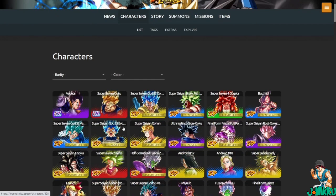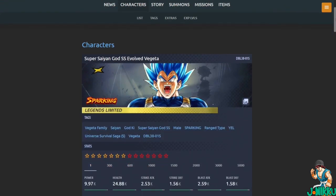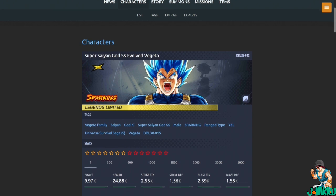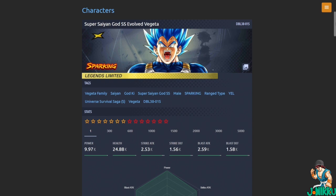Vegeta is here and he's going to be Yellow. I'm glad he's not Purple because I want to run in with Ultra Instinct Sign Goku. His tags are: Vegeta Family, Saiyan, God Ki, Super Saiyan God Super Saiyan, and he's a Range type. I thought he was going to be a Defense type, but he has some defense abilities while being a Range type, which is pretty cool.